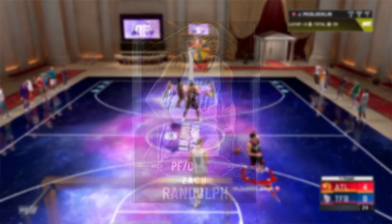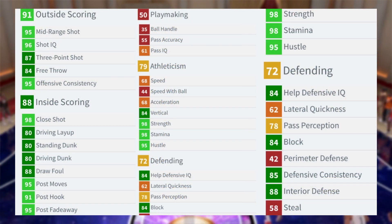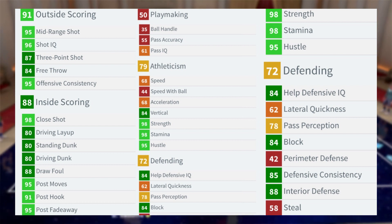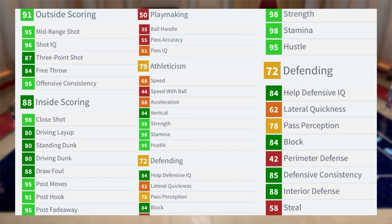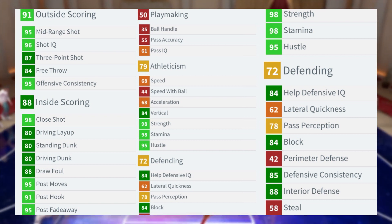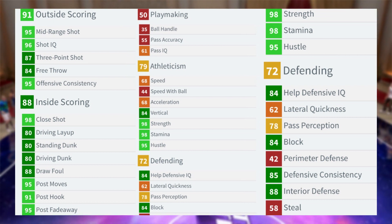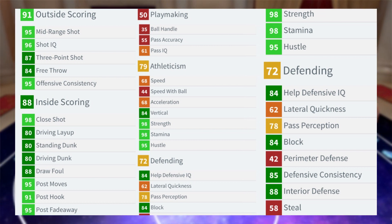First we're going with Diamond Zach Randolph — he is a 95 overall. His shot close is a 98, shot mid 95, 87 three-point, 96 shot IQ, 84 free throw, and 95 offensive consistency. His shooting stats are great for a power forward.